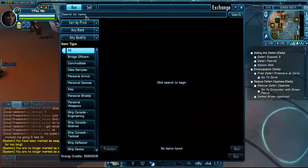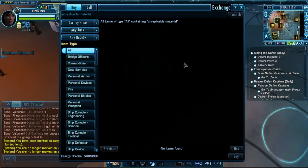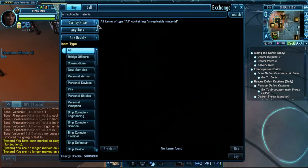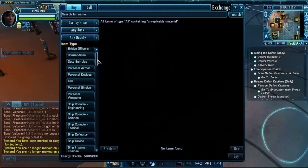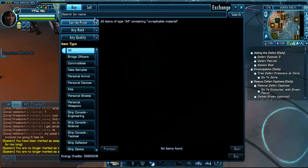If we search for unreplicable material in the exchange, well, there are none right now. I will make a small overview on the exchange since it has been updated a short time ago, and I think the crafting system is already finished.